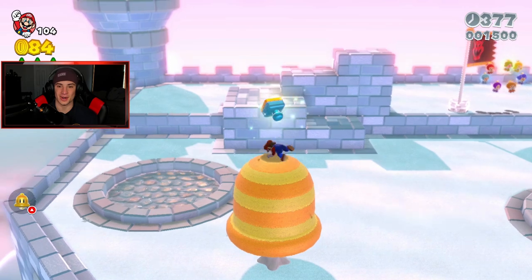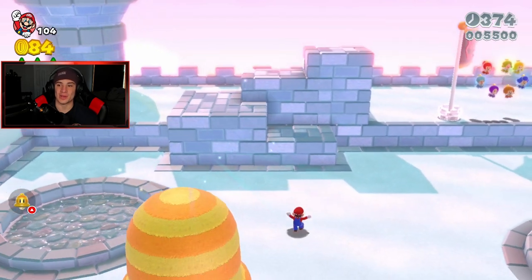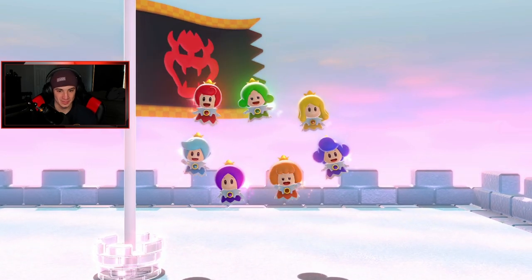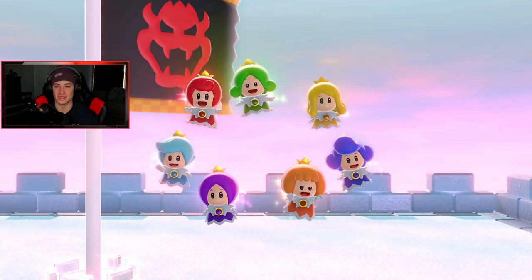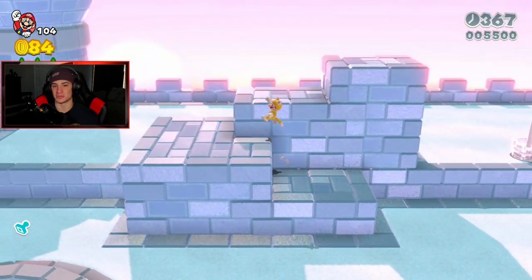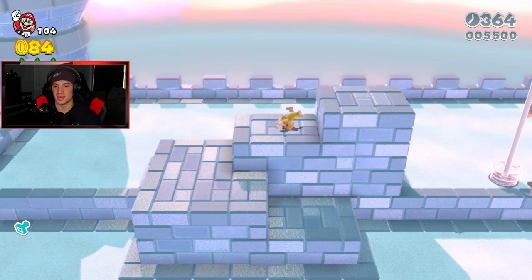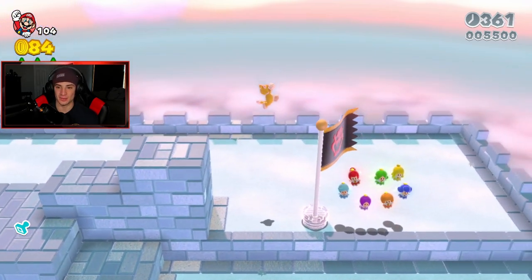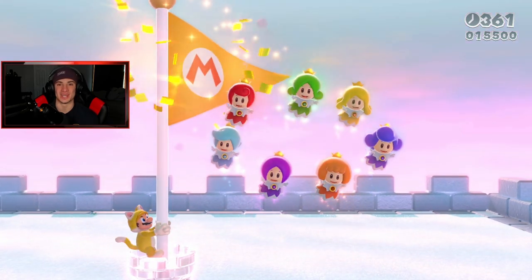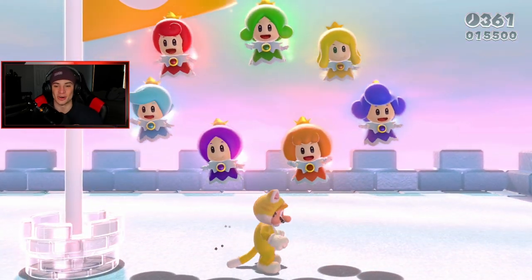Going cat suit to finish this off because I want top of the flagpole guaranteed. Hello pixies, they look awesome. I'm a big fan of the pixies — instead of always saving Peach, it was cool that they changed up the story and threw some pixies in here. There we go — 100%, every single world for the main story complete! Let's go, that is awesome!